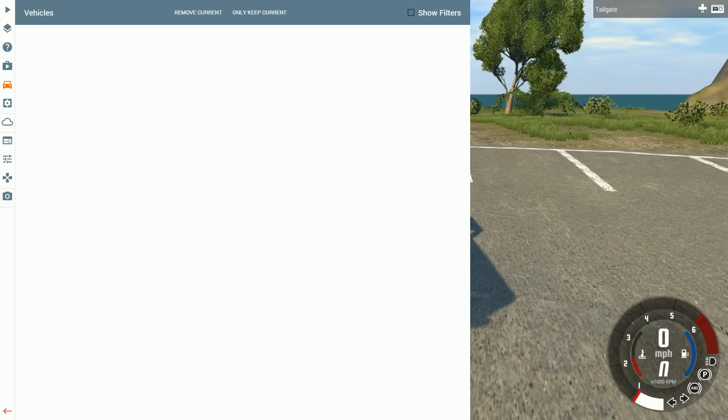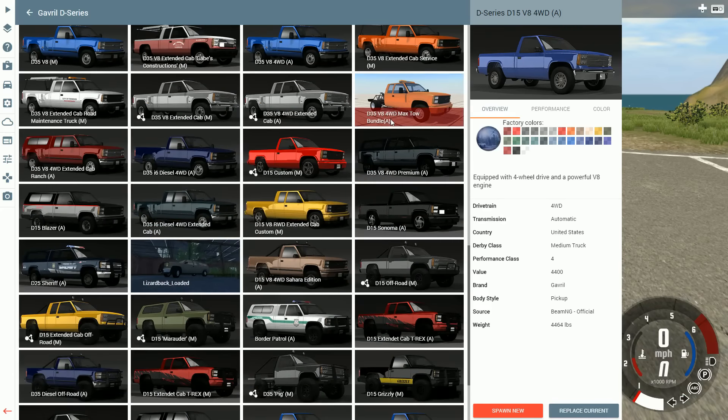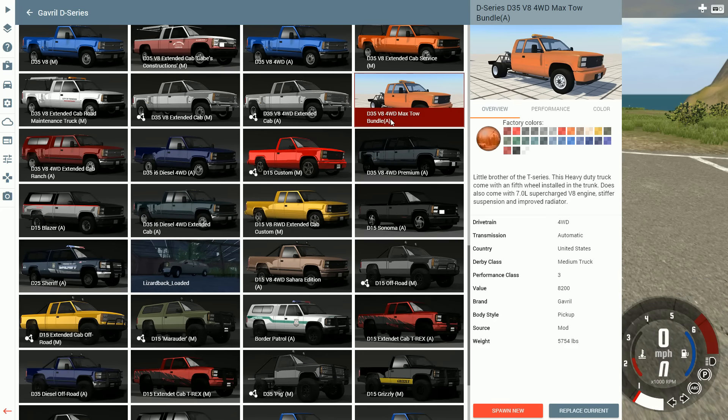Hey this is YBR with BeamNG Drive and today we're going to be taking a look at a mod for the Gravel D-Series that adds the D35 V8 4-wheel drive max tow bundle to the game. This is the little brother of the T-Series. This heavy duty truck comes with a fifth wheel installed in the trunk, a 7 liter supercharged V8 engine, stiffer suspension and improved radiator.